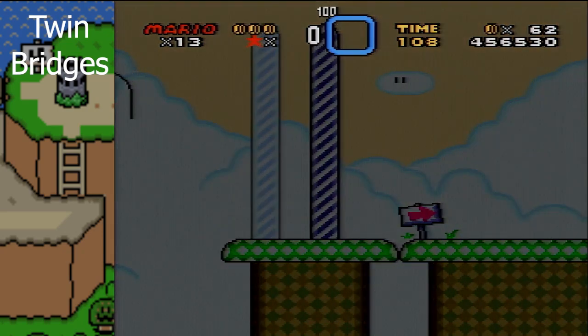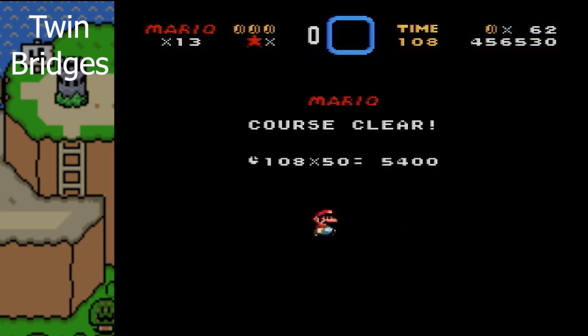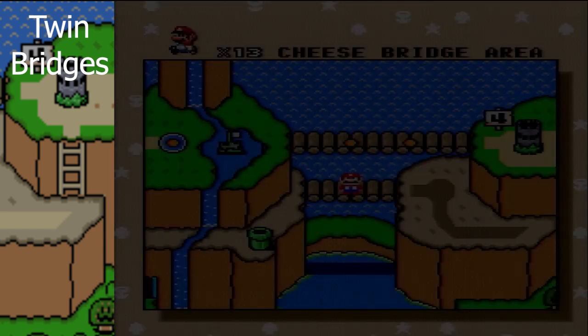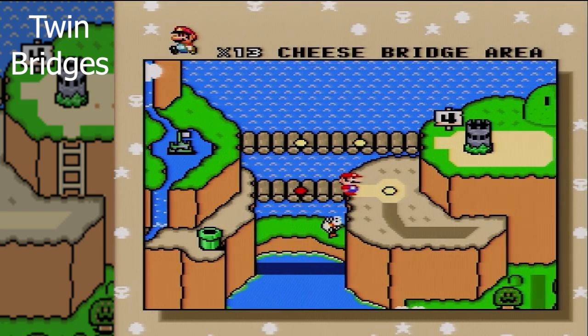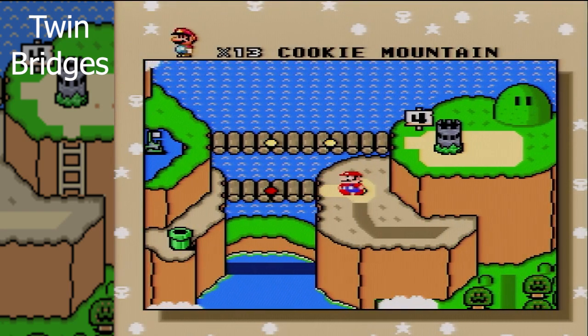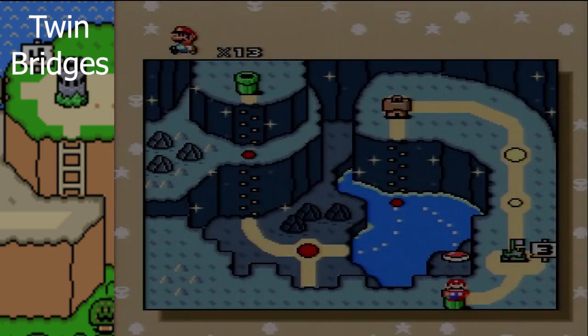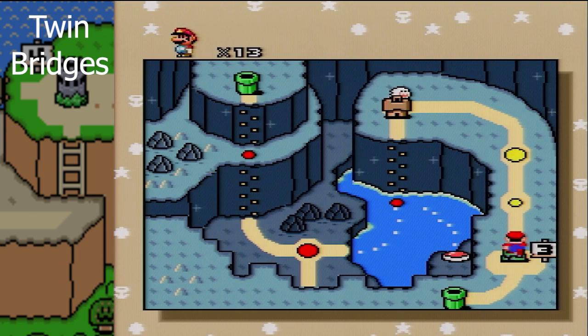You can see the arrow there — like, what's that arrow for? There's actually a secret exit here. I'm not 100% sure how that secret exit is going to go for me to get it, because I'm pretty bad at this game. But I'm going to grab a couple of cape feathers and I'll be back.